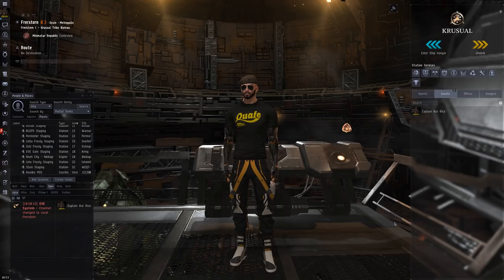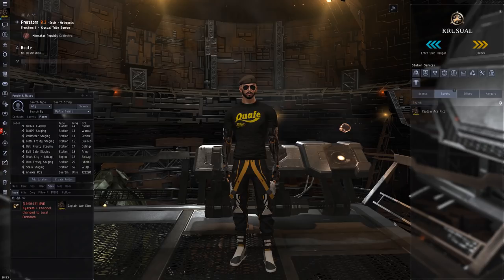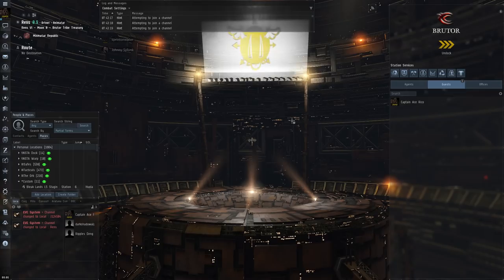What's going on YouTube, it's James Ong here, aka Captain Ace Rico, and welcome back to The Fitting Lab. On the show today I'm very happy to say that I do have a guest with me. I have managed to wrangle one of my former CEOs into coming onto The Fitting Lab — Johnny Splunk. Thank you very much for being here.